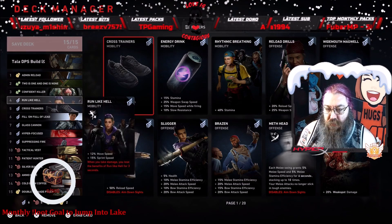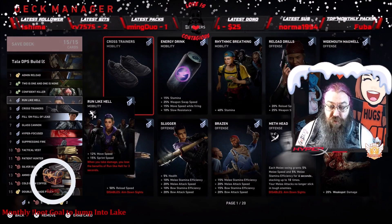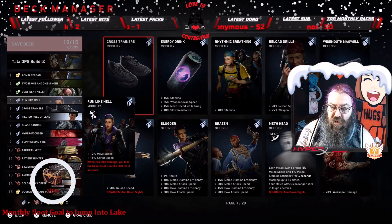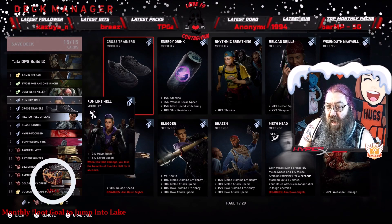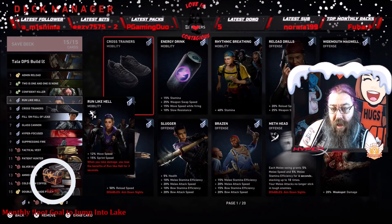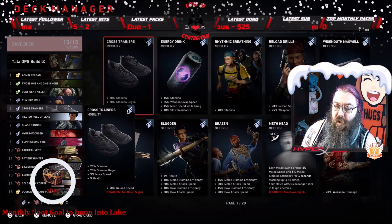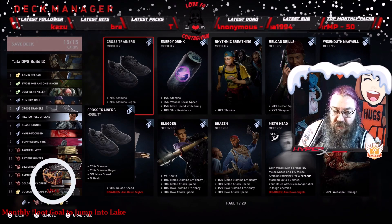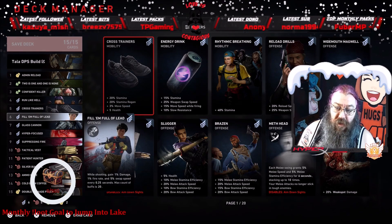Run Like Hell helps with mobility — I have two mobility cards that are pretty important. I get 12 movement speed and 15 sprint speed with Run Like Hell, but if I take damage I lose those benefits, so you have to be careful not to take damage on no hope. Cross Trainers adds more mobility: plus 20 percent stamina, plus 20 percent stamina regen, plus three percent movement speed, and five additional health.